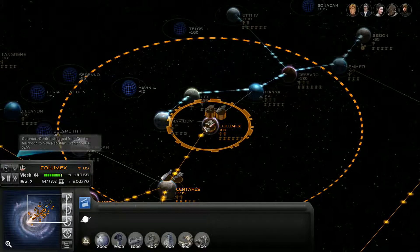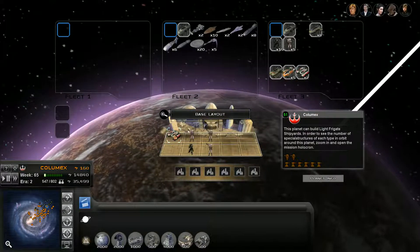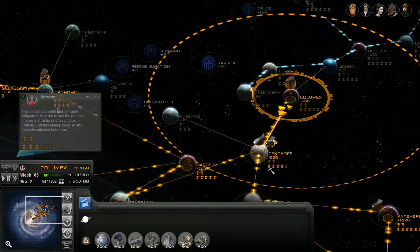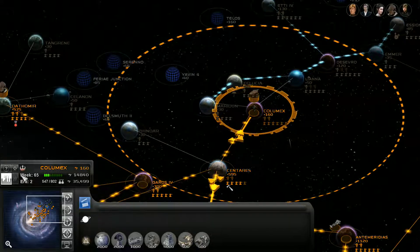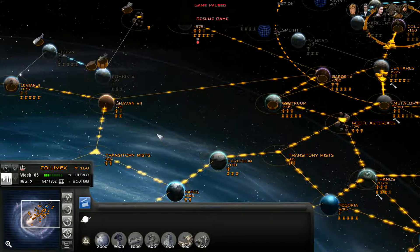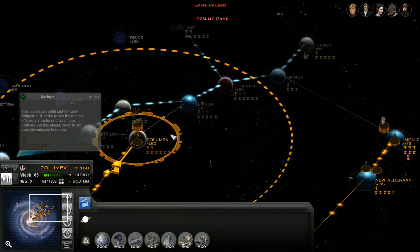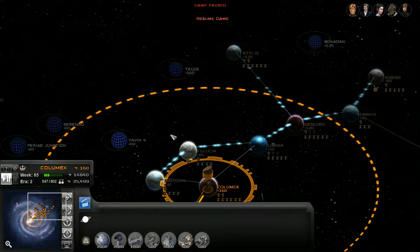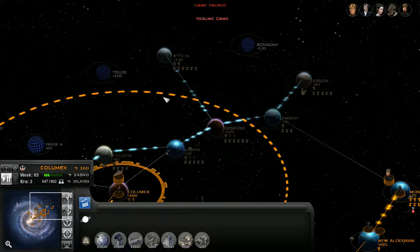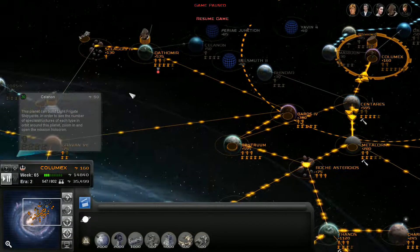I'm going to leave a couple of units behind to hold the planet. You guys fall back somewhere safe behind the lines and reinforce that. I think I'm going to take a break here — man, that was a long episode, and I need to go clear my throat and have a drink of water. I believe the Greater Maldruud has now been defeated. We don't get a pop-up saying that, but I'm not seeing any other planets under their control. It looks like it's just Zinja's Empire, and possibly another faction under the corporate sector up here.